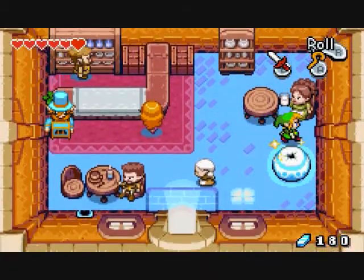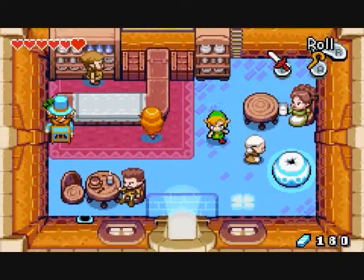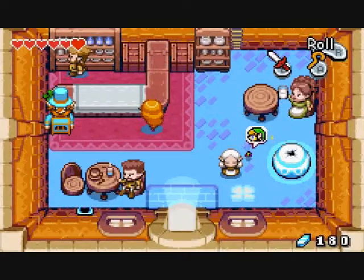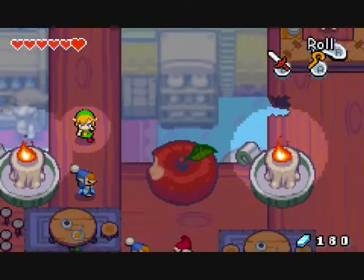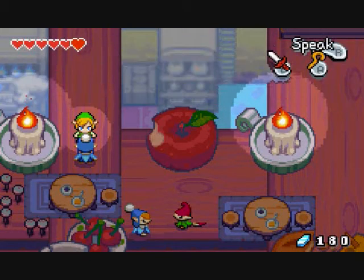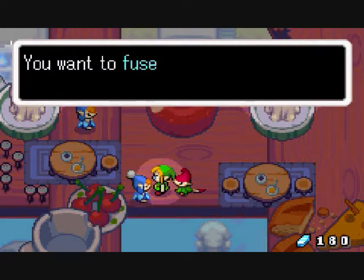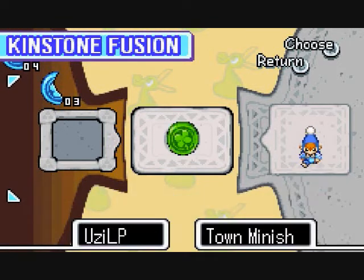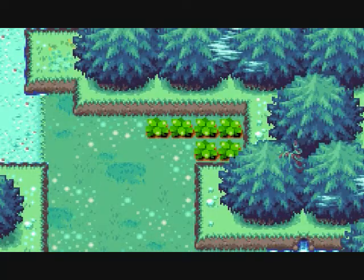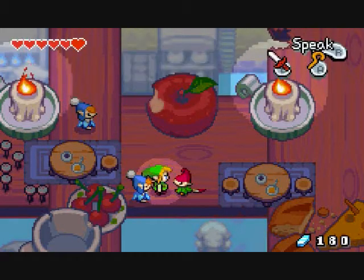She doesn't have any... Yeah, there we go. Up here we have a secret room in the roof — what a nice smell. Big apple there, they took a bite. I like those red hats the forest Minish wear. So these are the town Minish — they have blue caps. It's also at the Minish forest, so we got two things to get there.